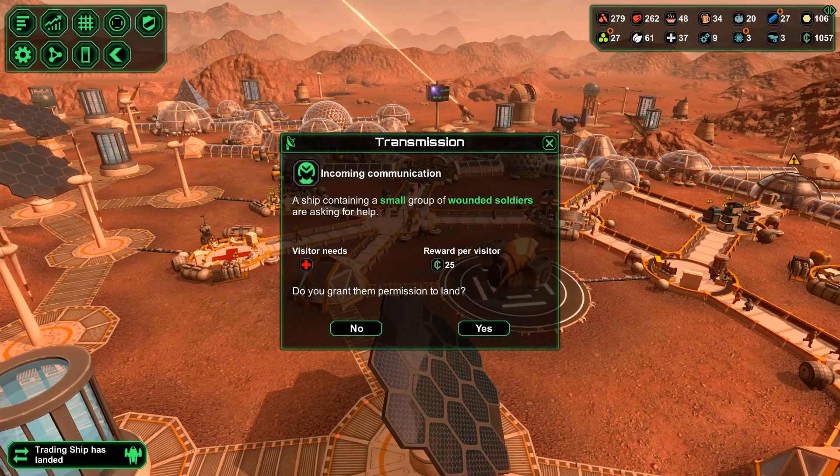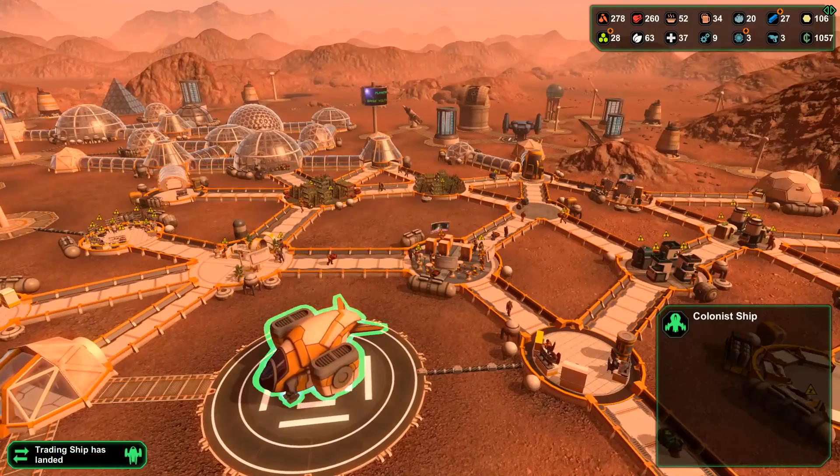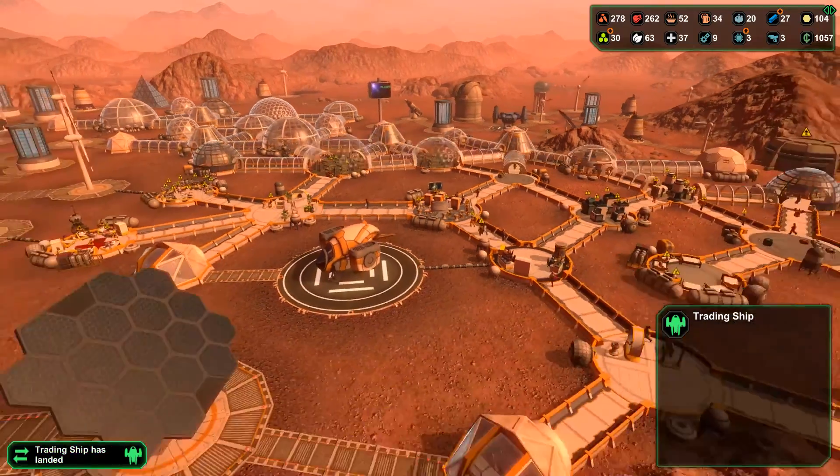A ship containing a small group of wounded soldiers is asking for help. I think that's a good deal, so we'll give them some aid in a second. As for this trading ship here — do we want to buy anything? The commission is pretty poor, so let's just leave that as it stands.